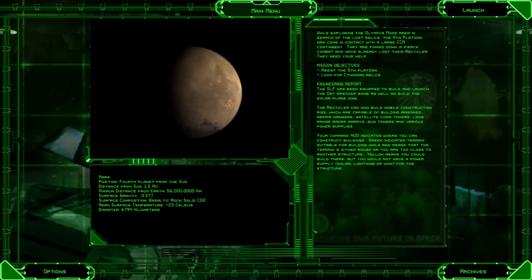Alrighty, so we'll see if this will be the last mission I do of the beta for this campaign or not, but for now we have found something - a thing. They are pinned down by a large CCA contingent. We have to assist them and look for some relics. We have some upgrades, though.